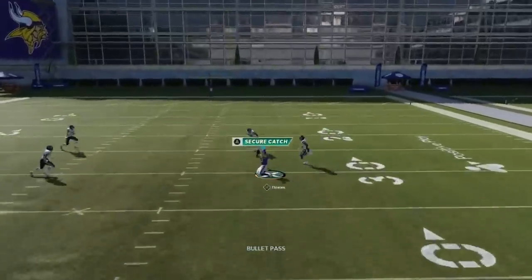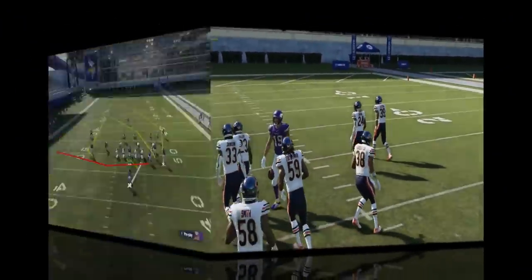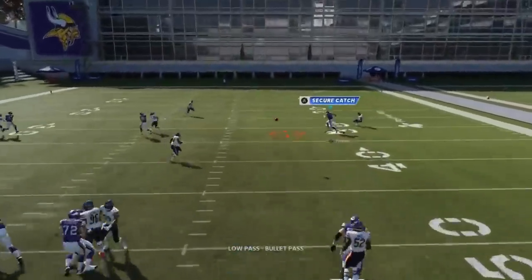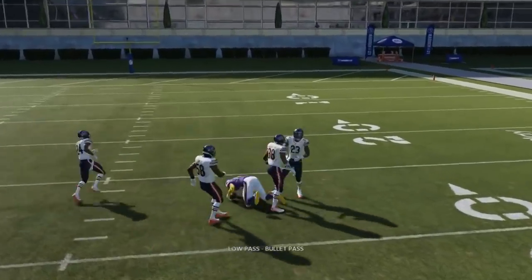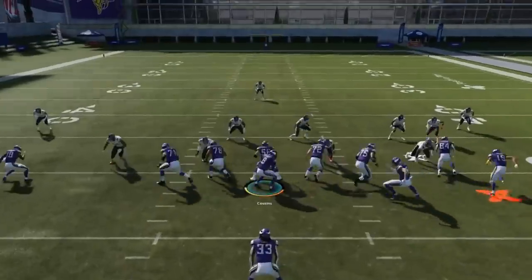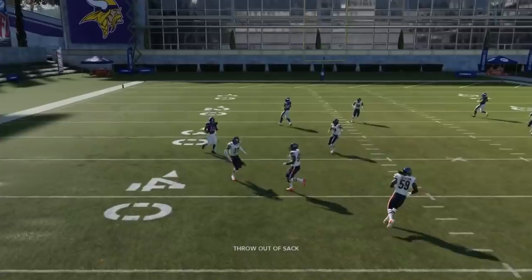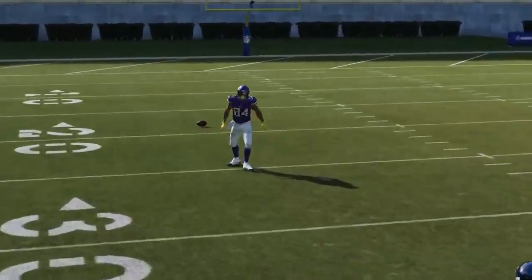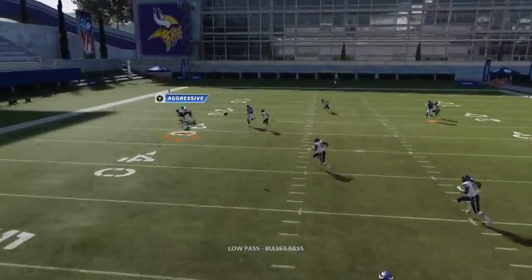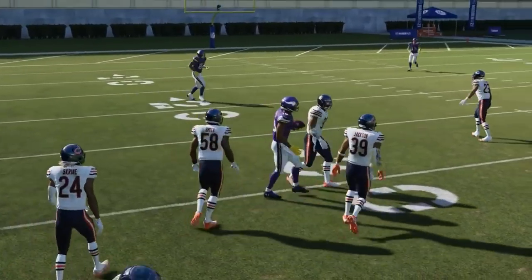You also have a really good check-down in the X route. This is a play you can steal all game, especially against cover 2. It works against cover 1 man the same way — that one-on-one is all you need. Cover 1 man, cover 0, cover 2 — all the man coverages are going to be the same for that route. The X comeback route is there too, but the quicker route is definitely the B route. You always have that option as well.